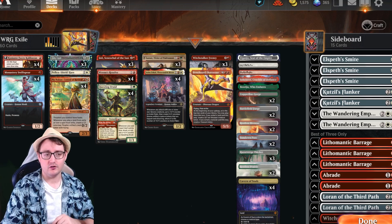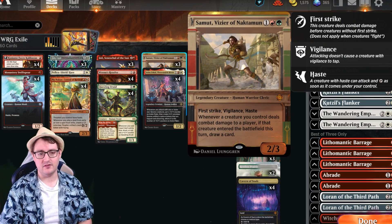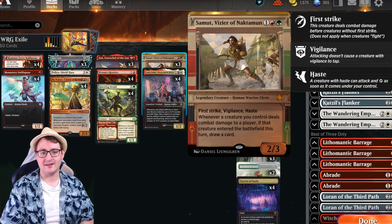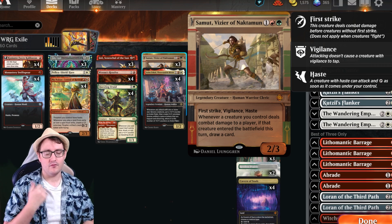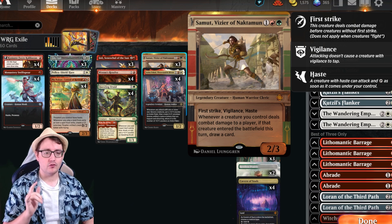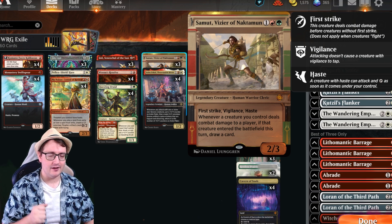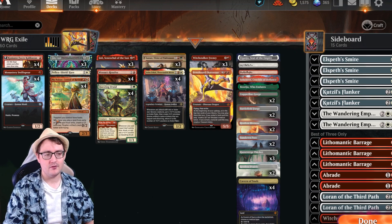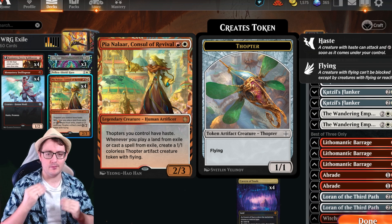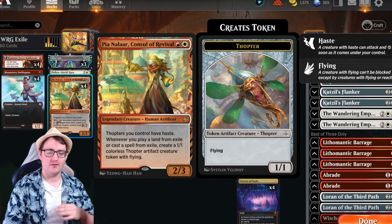What we're really going to do to push that is combine that effect with Samut, the Vizier of Naktamun. Samut comes in as a 2/3 for 3 mana with First Strike, Vigilance, and Haste, and a key ability we want to take advantage of: whenever any creature you control deals combat damage to a player, if it entered the battlefield this turn, you get to draw a card. Pair that with all your Thopters from Pia Nalaar and that is a ton of card draw.